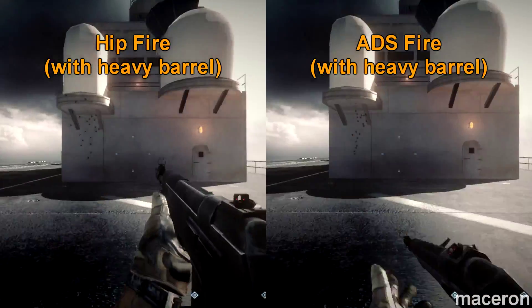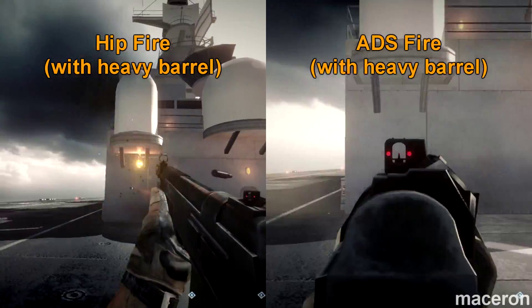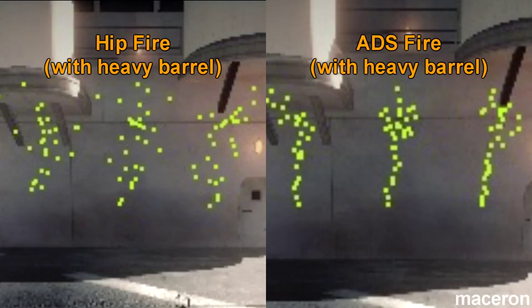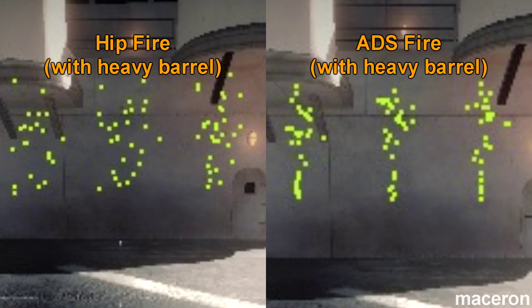I would use something like the laser sight, or even the heavy barrel might make a difference. If you choose to fire single shots or maybe in burst mode, the heavy barrel would be more beneficial. But if you're going to fire in full auto, then I wouldn't use the heavy barrel because of the increased recoil and spread, as seen here.